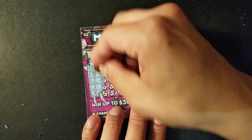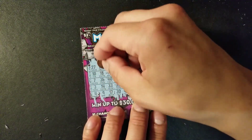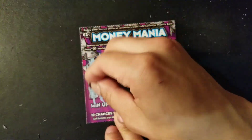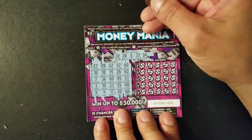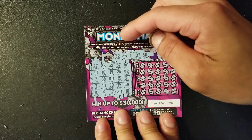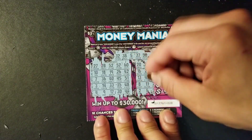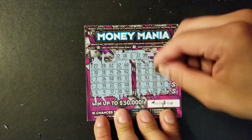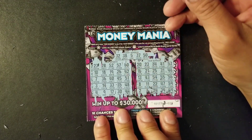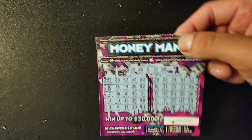Ticket 27 lucky numbers: 32, 38, 5, 37, and 50. I'll scan them later in case I miss one. Checking for matches: 32, 38, 5, 37, 50 — I don't see anything. Ticket 28 is a losing ticket, moving on.